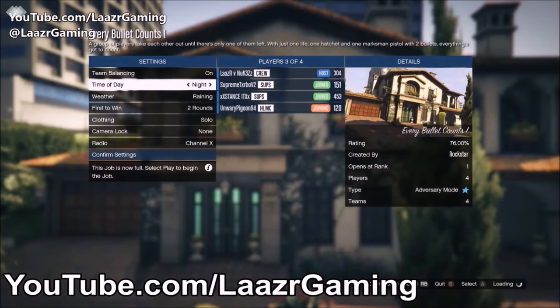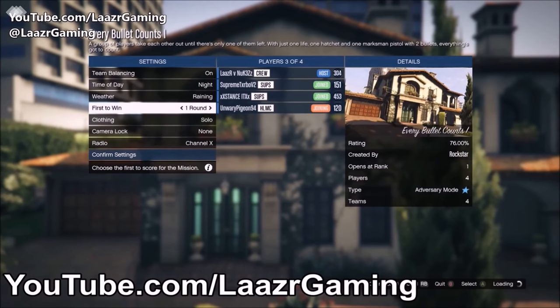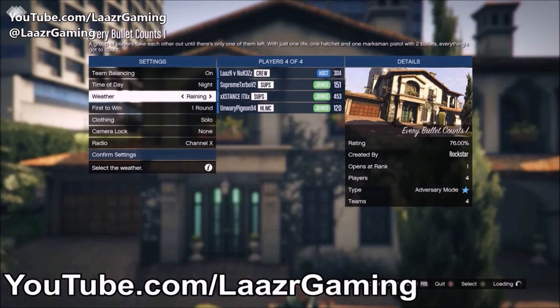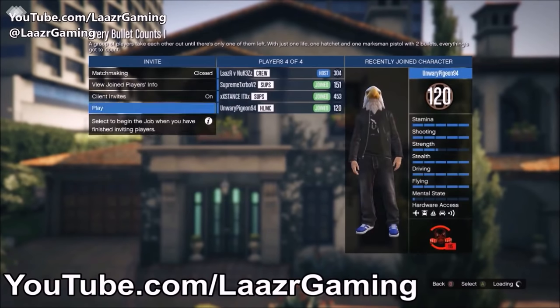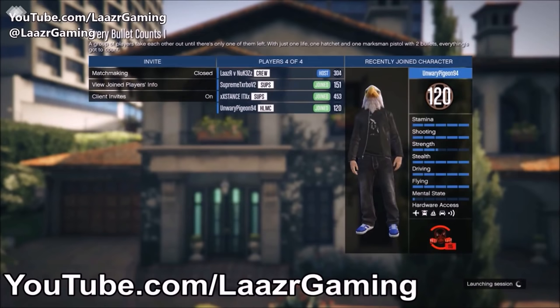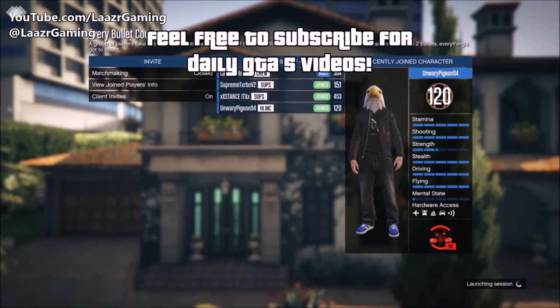For the second glitch, press pause, go to Online, go to Play Job, go to Rockstar Created, and launch the adversary mode called Every Bullet Counts. You'll know you have the right one because there's a big picture of Michael's mansion on the right. This is a Rockstar created adversary mode so everyone has it regardless of rank, from rank one to one thousand. This is why the glitch is so great — it doesn't isolate any players.